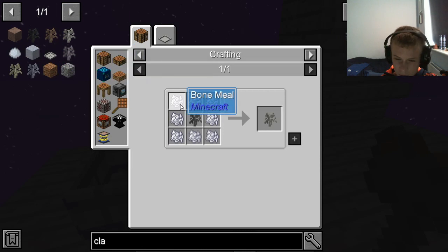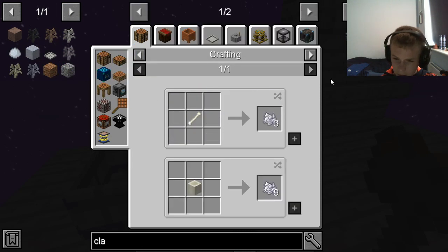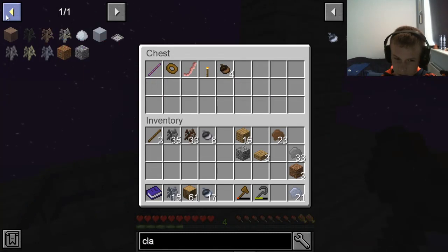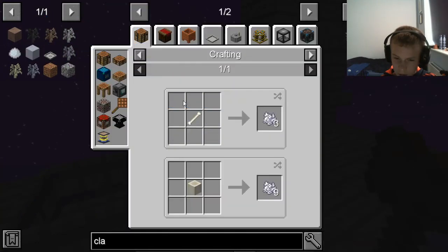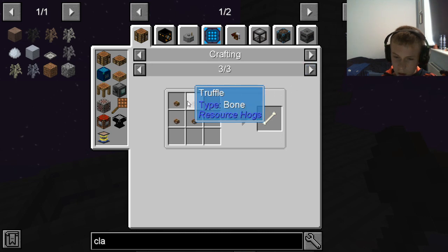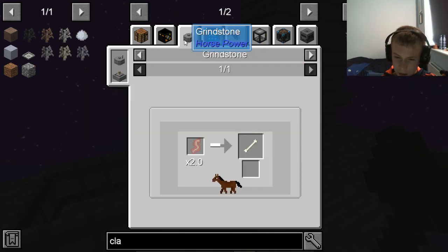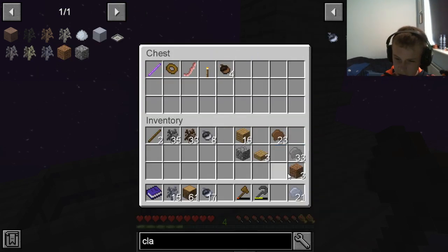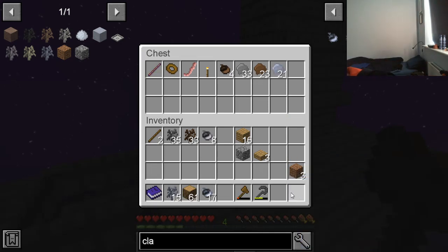The next thing we need is probably bone saplings. We need bone meal. How do you get bone meal? Bones. I don't really know how you get bones, though. Truffle. Salford. Why can you grind bacon? I'm not really sure, to be honest. Let's put all these stuff away then. I doubt that was your sister.